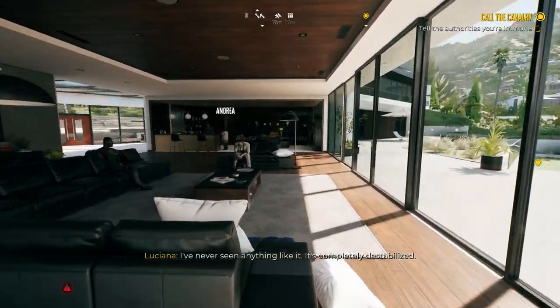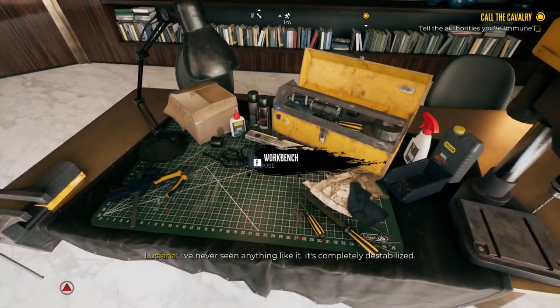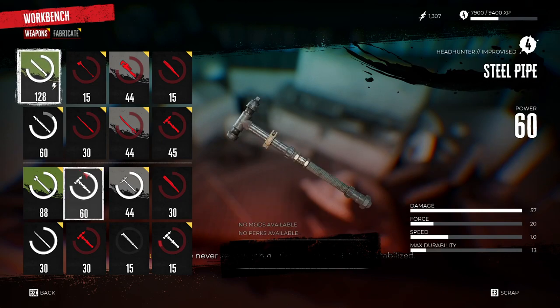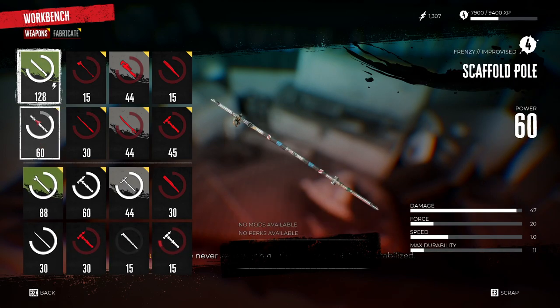It's your boy Jay coming in with a Dead Island 2 video today. I'm going to be showing you guys how to repair and upgrade from your workbench that's in the mansion at the start of the game. You just walk up to the repair bench — as you can see on screen — and it shows you that you can customize and add mods to your weapons, plus upgrade all of your weapons, as you can see on screen.